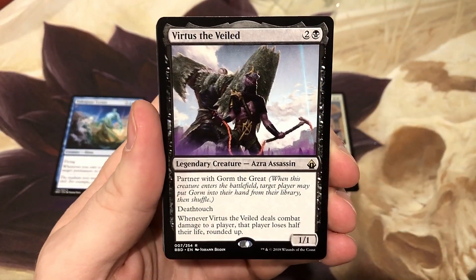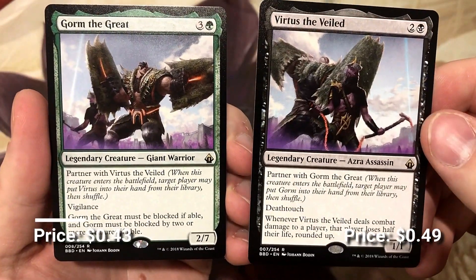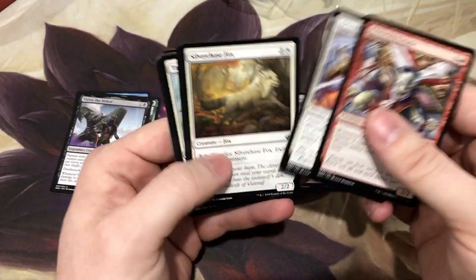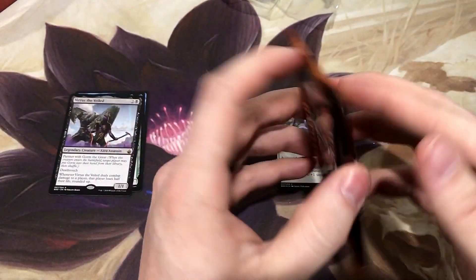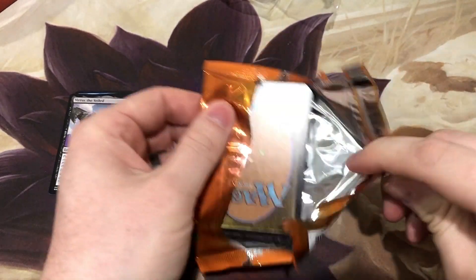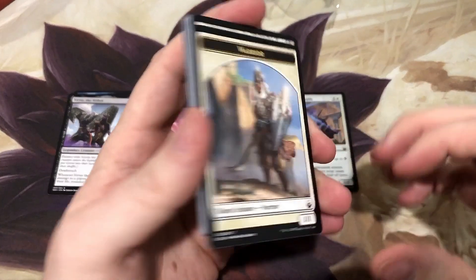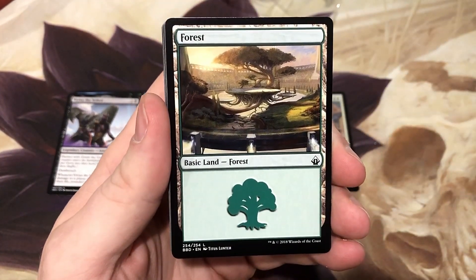We got our first partner pair — Virtus the Veiled and Gorm the Great. It's always so much fun to get a couple of rares in a pack. The partners are finally going up in price on these two. Now that there's scarcity and the print run of Battle Bond is done, people are realizing those were such fun partner pairs, so now they're going up in price.